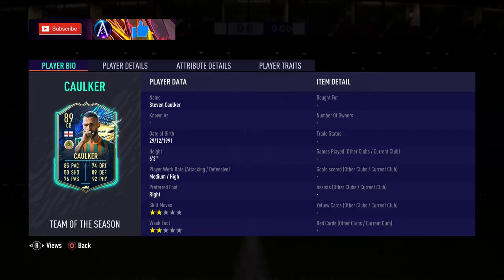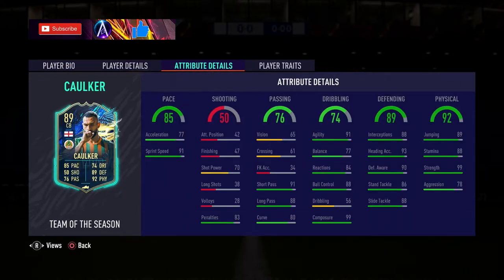Medium-high work rates on the centre-back card, two-star, two-star. Pace — not the best split, I'd like to see the acceleration higher. Shooting obviously isn't important on him. Passing — short pass, long pass, curve are all very good, so the short pass, long pass definitely very good for a centre-back.